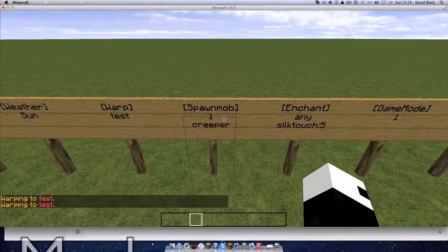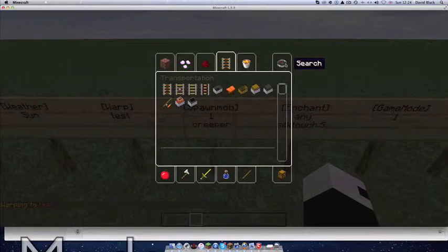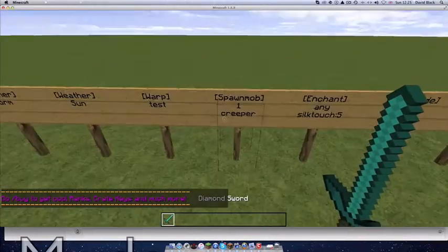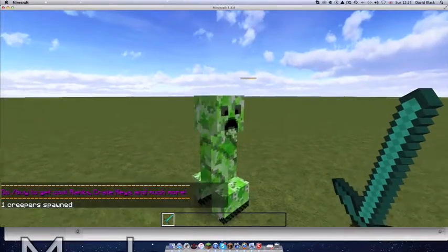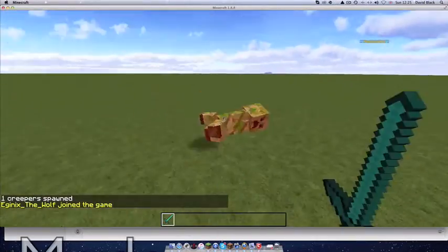Now we're going to look at the spawn mob sign. This is where you can spawn a mob. I'll get my diamond sword out ready to kill some mobs. Basically all you need to do is right-click it — you can add prices and permissions as I've said — and then you just kill it.